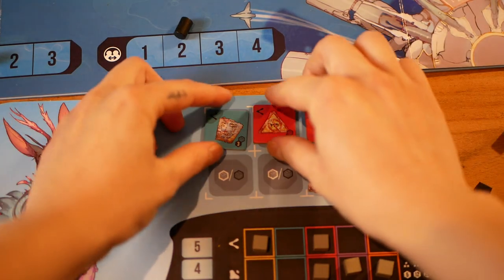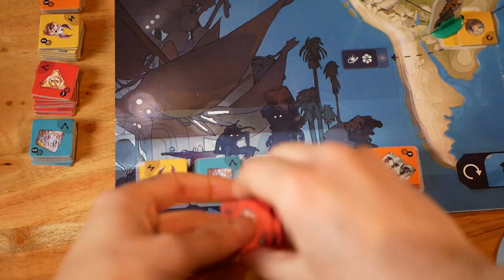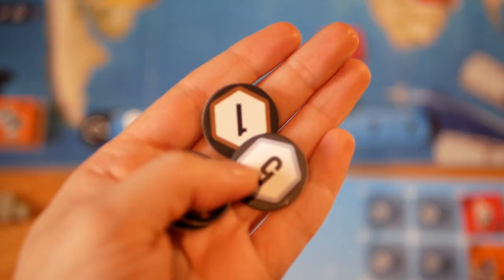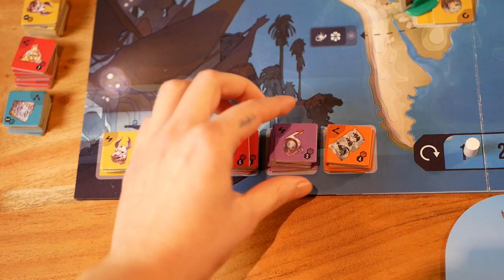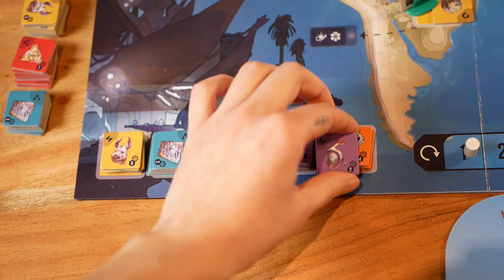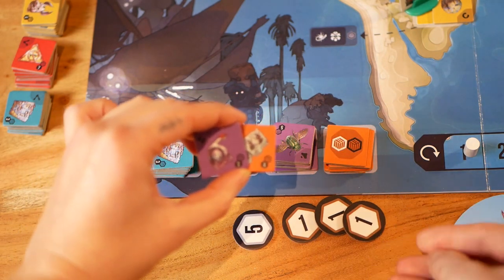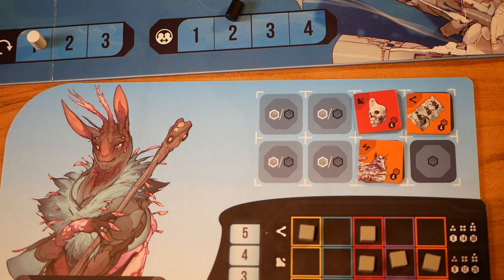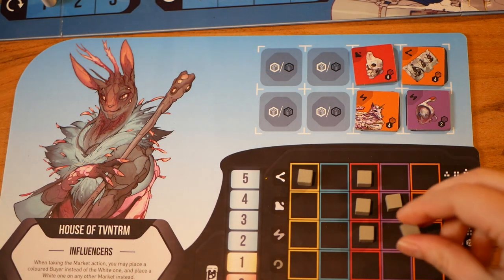In the black market, you can offload up to two artifacts of different regions in your possession and receive the number of credits shown on each sold artifact. Alternatively, you can acquire up to two artifacts of different regions from the top of the black market stacks. You pay the credits shown on each bought artifact plus one additional credit per artifact bought, and you place those artifacts into either the cargo hold or the hidden hold on your player board. You may take a sample and assign a crew member to guard them in your gallery.